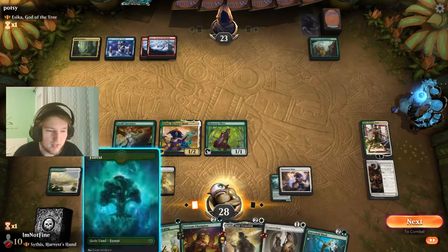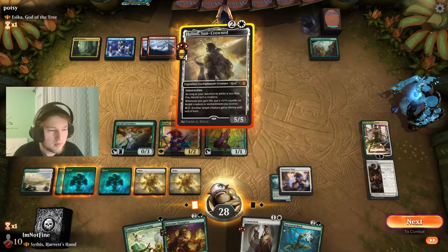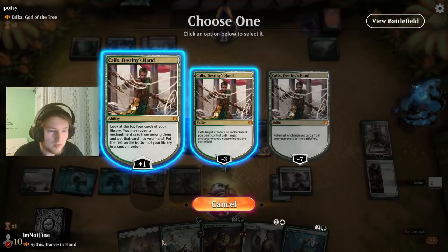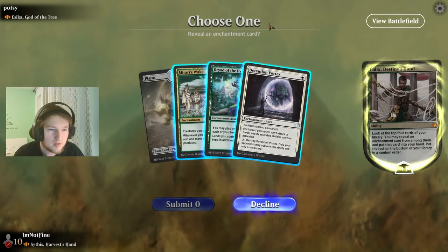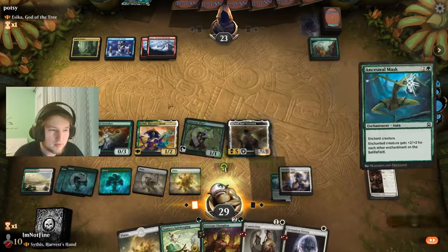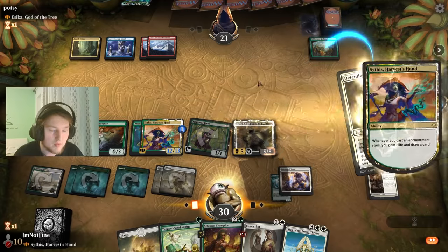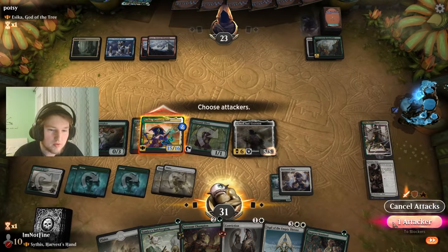Ancestral Mask — that is just going to kill the opponent. Play a Mask. I think I should have plussed Kalix first, but let's get the cheapest enchantment here because I'm just trying to go for the kill. I still want to keep up the Tamiya Safekeeping through all of this. What I'm putting this on is just for damage — swinging for 15. I have Tamiya Safekeeping up, I have a Heliod, I have Kalix ticking up.